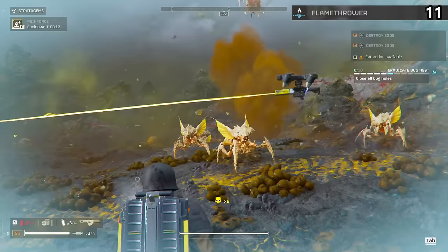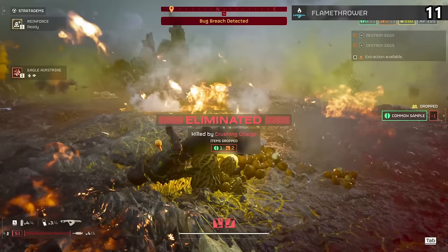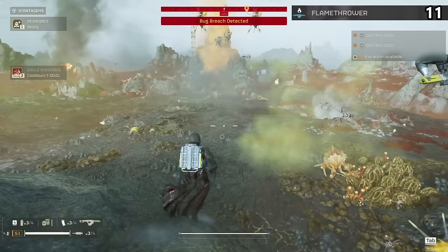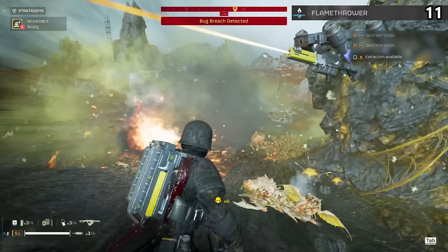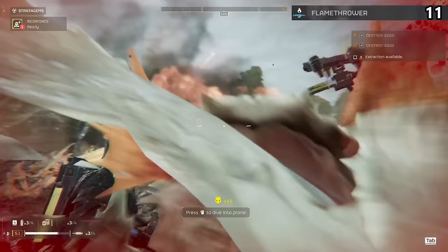I have managed to defeat some of the chargers with the flamethrower, which is cool because they have armor and this burns right through it. But that's not a reason to take this — it takes far too long standing there to burn them, and you're much better off bringing the expendable or just the railgun. The flamethrower is simply a liability. You're going to catch yourself on fire or waste far too many lives running it. F tier.